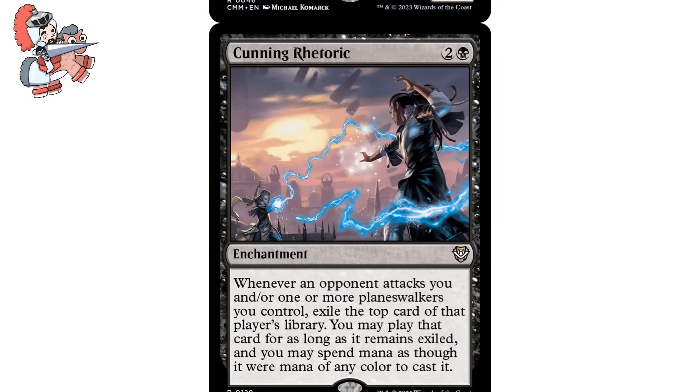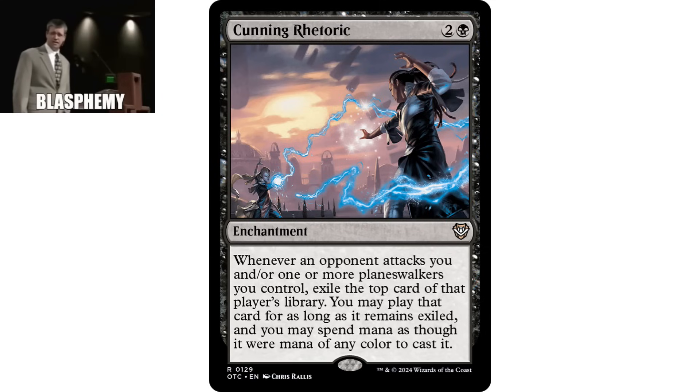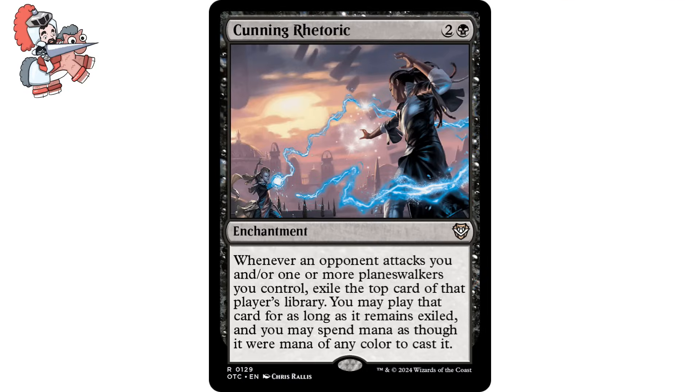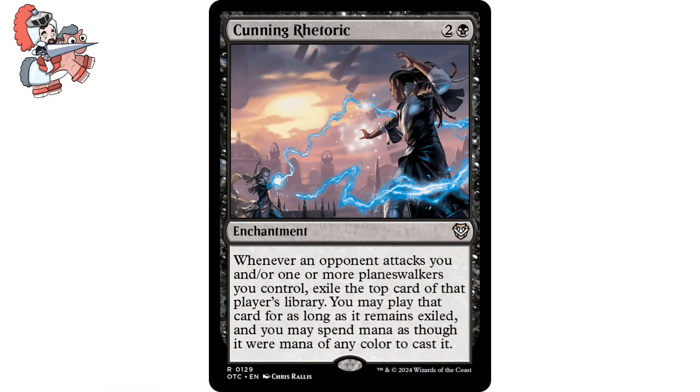Next up we got Cunning Rhetoric. Two and a black enchantment from the Outlaws of Thunder Junction precons. It says: Whenever an opponent attacks you and/or one or more planeswalkers you control, exile the top card of that player's library. You may play that card for as long as it remains exiled, and you may spend mana as though it were mana of any color to cast it. This is a classic Pillowfort enchantment that first appeared during the Strixhaven days. It wasn't just your run-of-the-mill pay-more-mana-to-attack-me effect — it was: if you attack me, I'll get to steal something from the top of your deck and use it against you. Now that the price isn't stopping me, I'll be throwing it into every deck that splashes black that needs some form of Pillowforting.